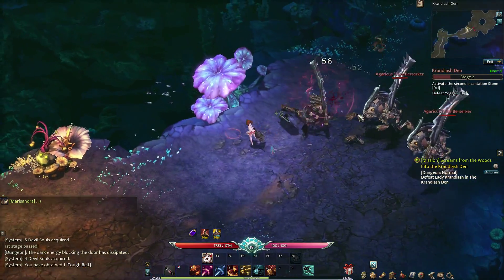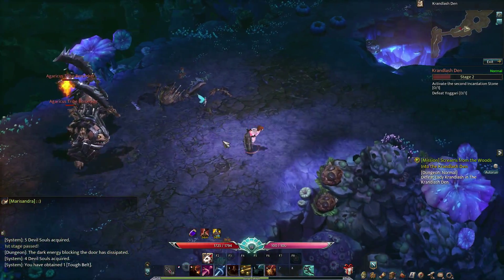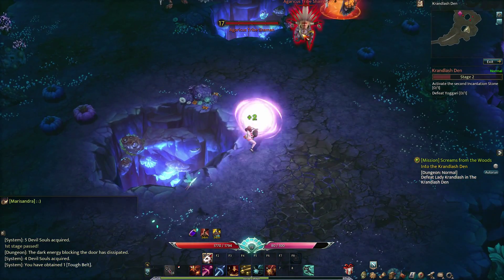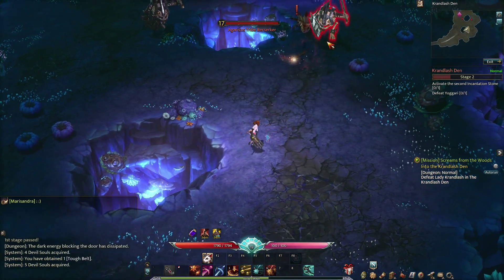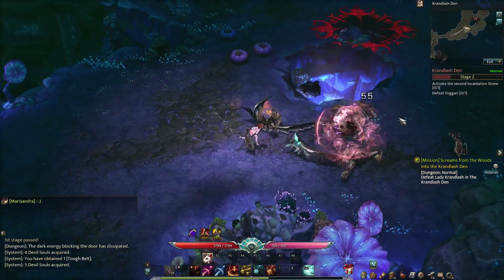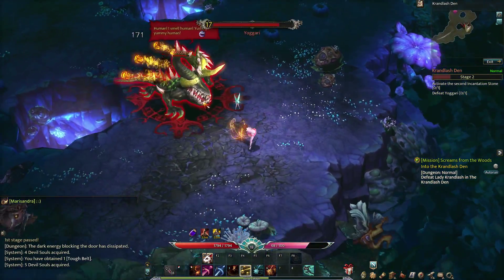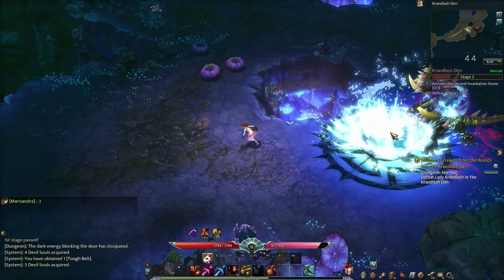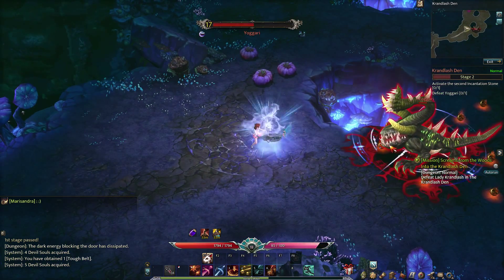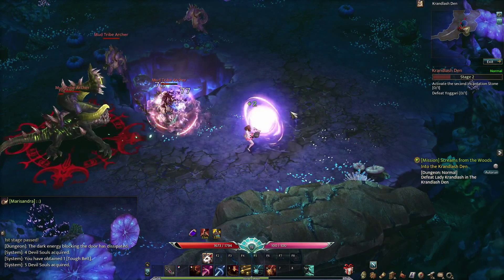This guy should be nice and easy. Take our time, nice and easy. Okay, so this could be Yogari - which it is. Which is fantastic, actually. He looks like he's gonna walk right towards us nice and slow. I haven't seen him use any other ability yet, so until he uses some other ability, we're just gonna take our time. Yeah, he looks like he's just a melee attacker.